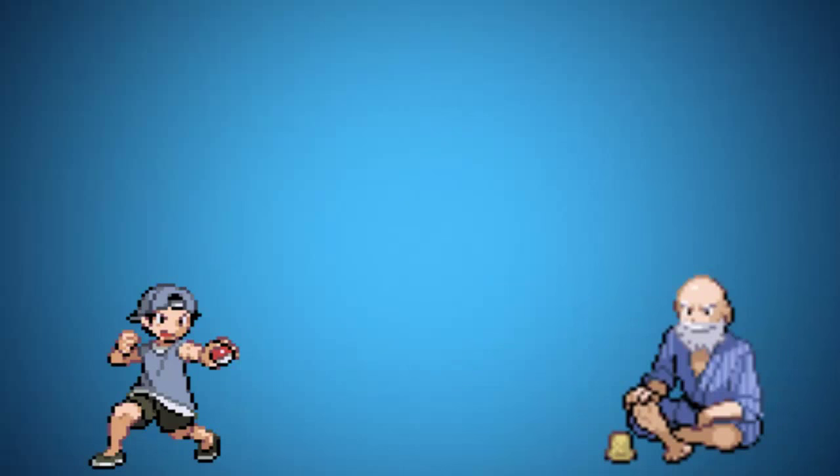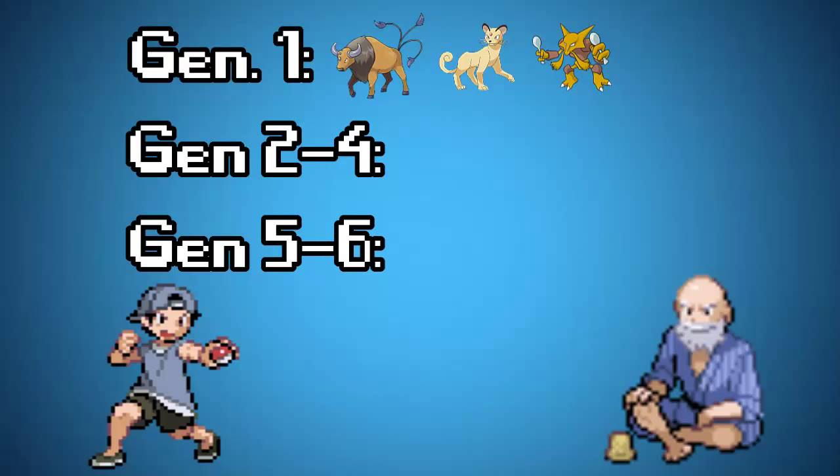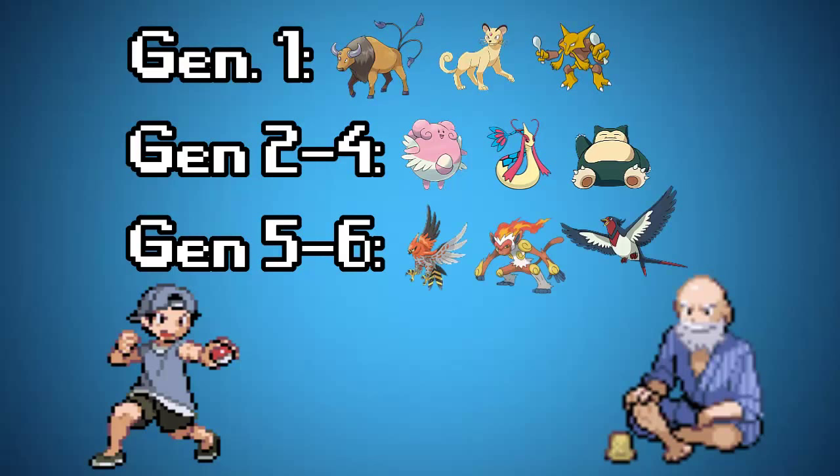If you plan on trying a retro battle, it would be a good idea to note the history of past generations. Generation 1 had a metagame based on speed, since all critical hits were based on a Pokémon's speed. Generation 2 all the way up to Generation 4 was primarily dominated with stall tactics such as Toxic and Recover. Generation 5 and 6 have finally brought hyper offense, but as expected, it is indeed the most balanced of these iterations.